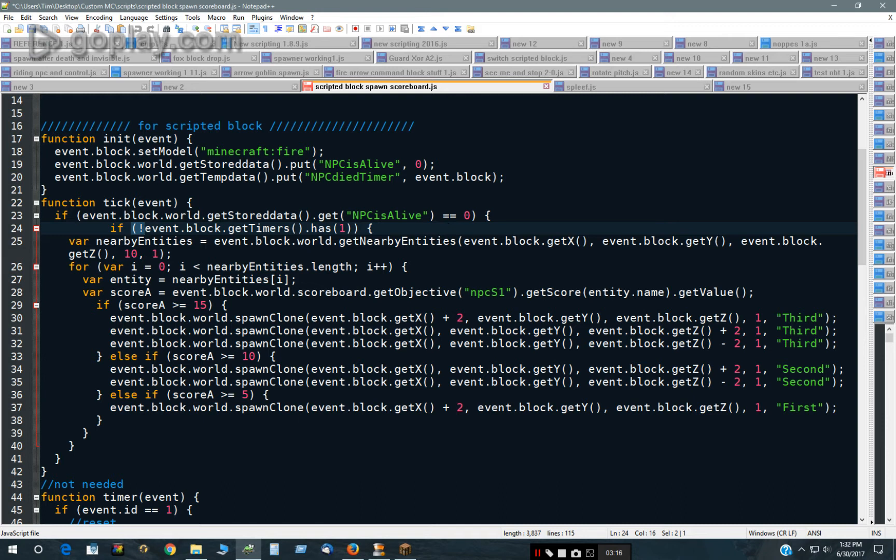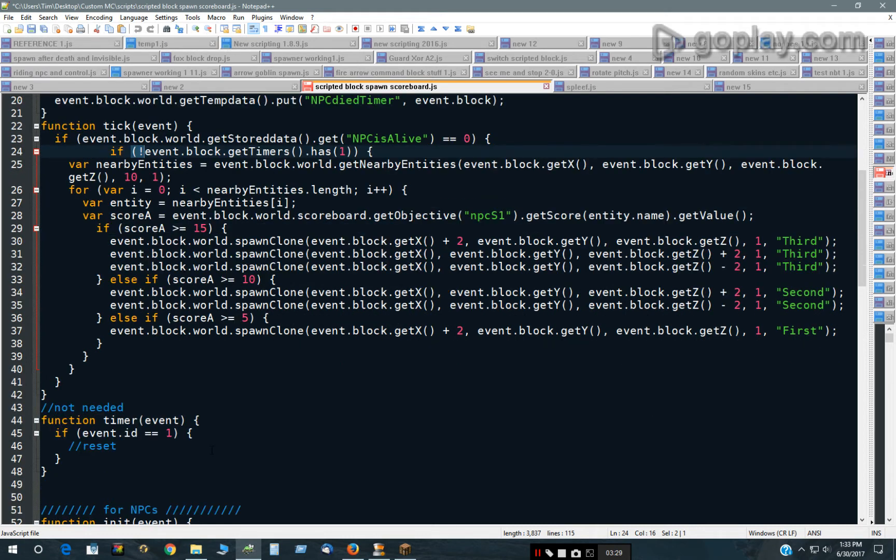If the timer is not running, it will check surrounding entities, check their score, and depending on whether it's greater than 5, 10, or 15, it will spawn various NPCs. So that's basically all there is to it.